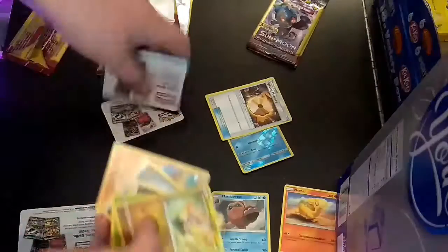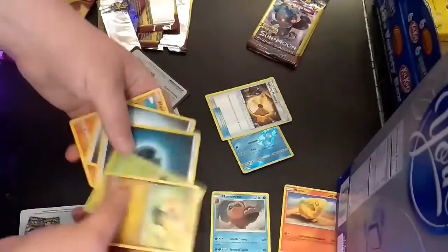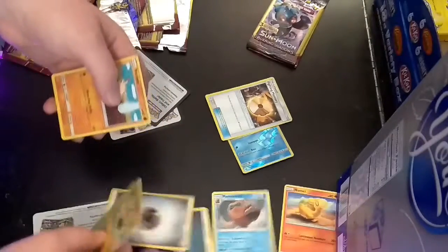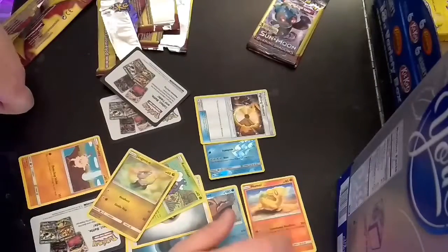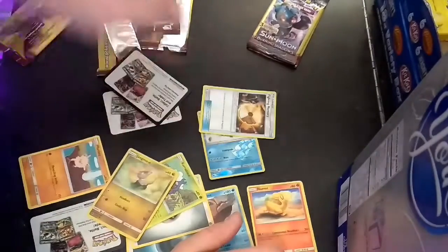So let's go over what we got: a couple of energies, a Dragon type, a Fighting type, two Waters, a Grass type, a Fire type, and a Trainer.